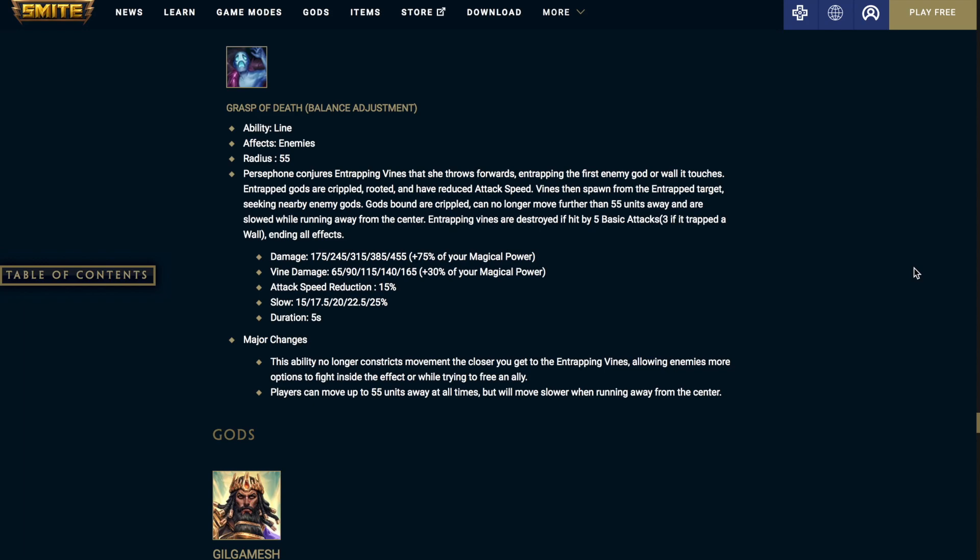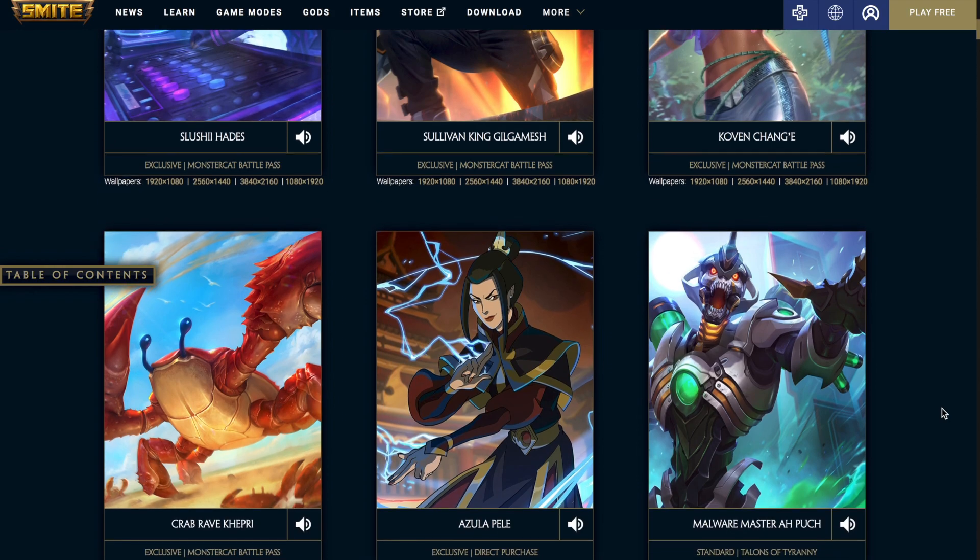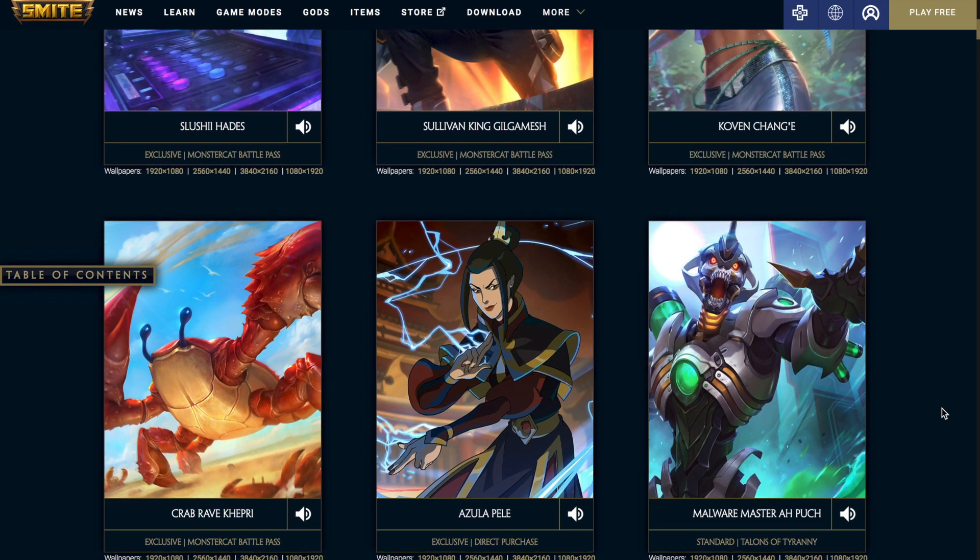Up next, we're going to be going over the new skins coming out in the 8.5 patch. The first skin is Slushy Hades, exclusive to the Monstercat battle pass. The Sullivan King Gilgamesh is also exclusive to the Monstercat battle pass. Then the Coven Changa, also Monstercat. I think these skins look pretty cool — at least the Hades one has an in-game special emote, so I'm looking forward to that. The Crab Rave Khepri, also Monstercat.